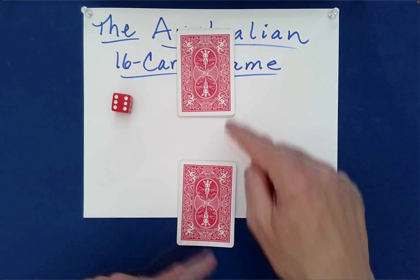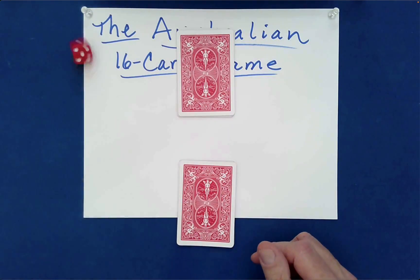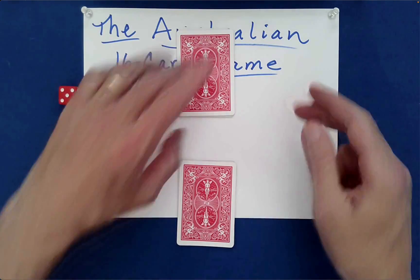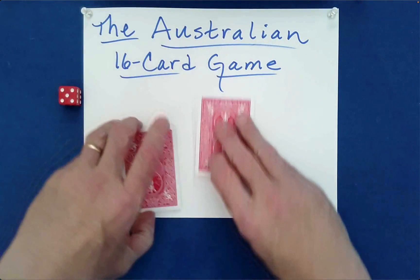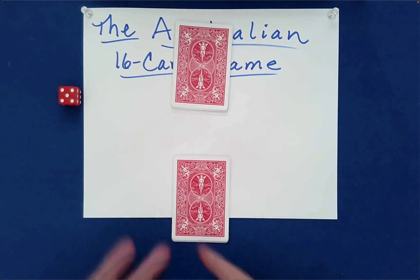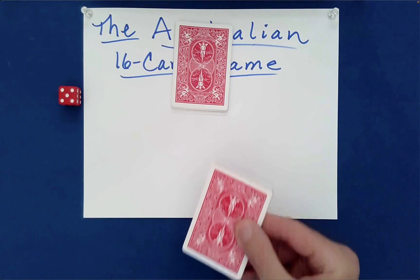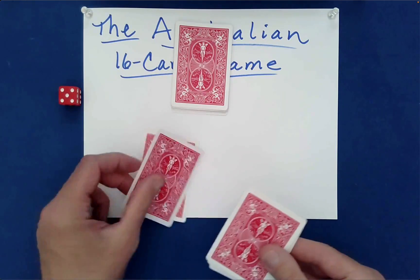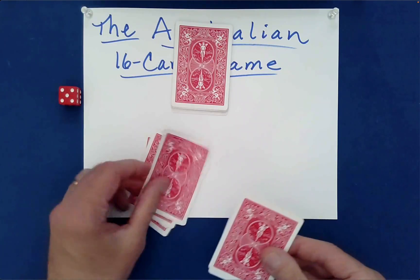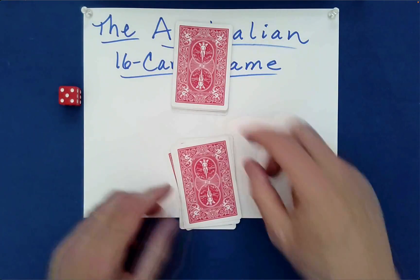Do you want to keep your packet and I'll keep mine, or switch? We'll use the die to decide: if it comes up even we leave the packets as is, if odd we switch. It's odd — so we're going to switch packets. The packet that's going to be Australian shuffled is the one in front of me. Down under, down under, down under — the last one goes on top.